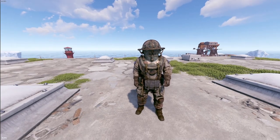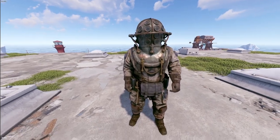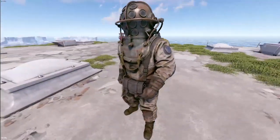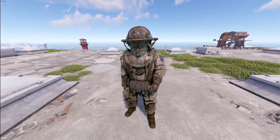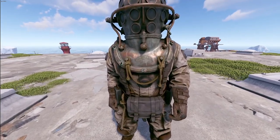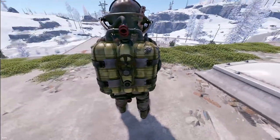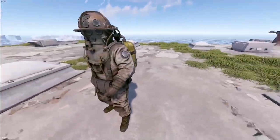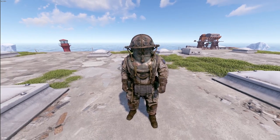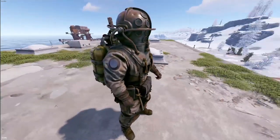We're here to check out what's coming to Rust soon. There's a new DLC on the horizon — the Abyss pack. With this pack there's a full hazmat diving suit skin. A lot of people are wondering if it'll give extra oxygen or something like that, but so far it has default hazmat stats. That could change, but we'll just have to see.